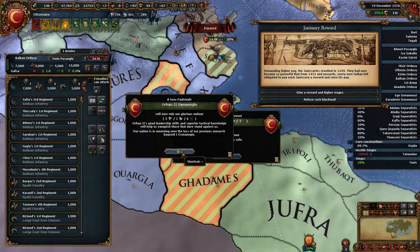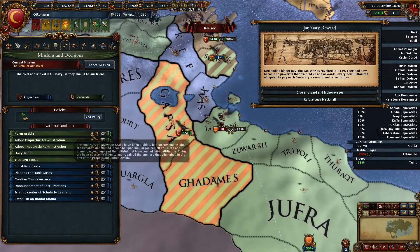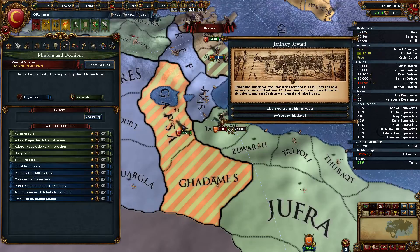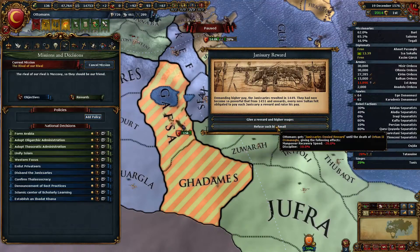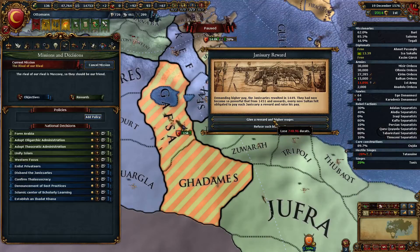Our king died — got a new one: 3/1/6, with a 3/3/2 heir. Which is okay, I guess. Of course, take these two decisions. No reason to have this policy right now. Generous salary reward, demanding higher pay — generous salaries revolved in 1447. They had now become so powerful that from 1451 onwards, every new sultan felt obliged to pay each Janissary a reward and raise his pay. So we can either lose discipline and manpower recovery speed for his entire rule, or pay some ducats and take a loan. I think we'll just pay.